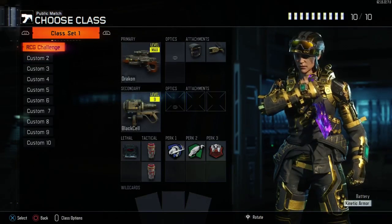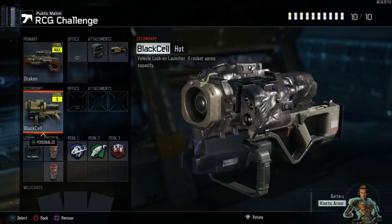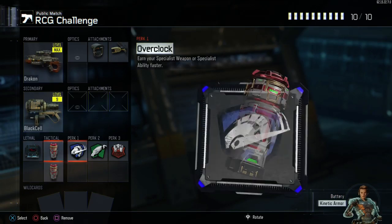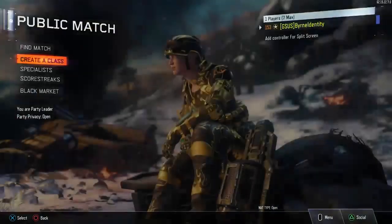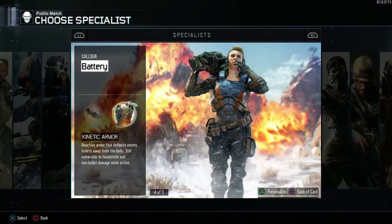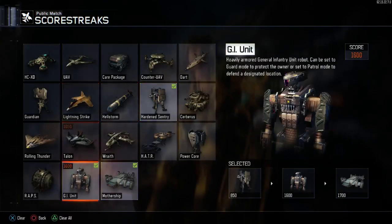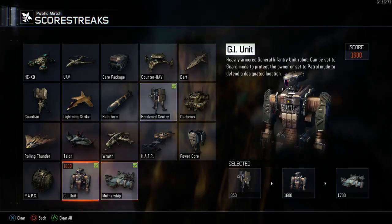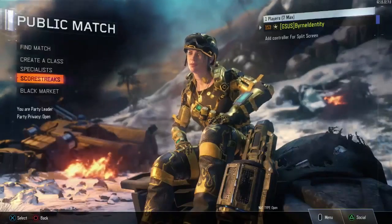For our class we have the Dragon of course with Ballistic CPU and Rapid Fire. We also have the Black Cell, C4, Flashbang — two of them — Overclock, Scavenger, and Blast Suppressor. And we can't forget the specialist: Kinetic Armor. The scorestreaks are Hardened Sentry, GI Unit, and Mothership. I'm probably not even going to get close to the Hardened Sentry, so the Mothership and GI Unit — that's literally not going to happen. You never know though. See you guys in the game.